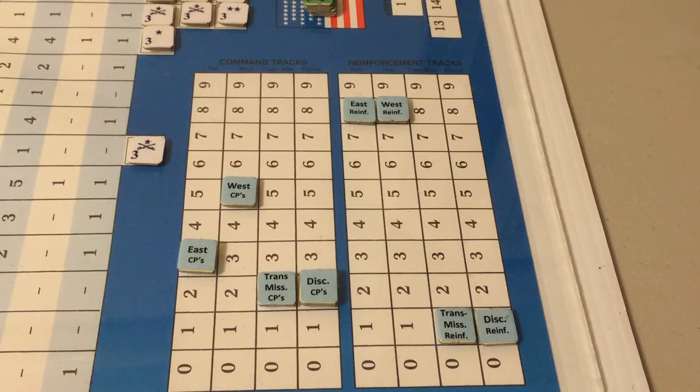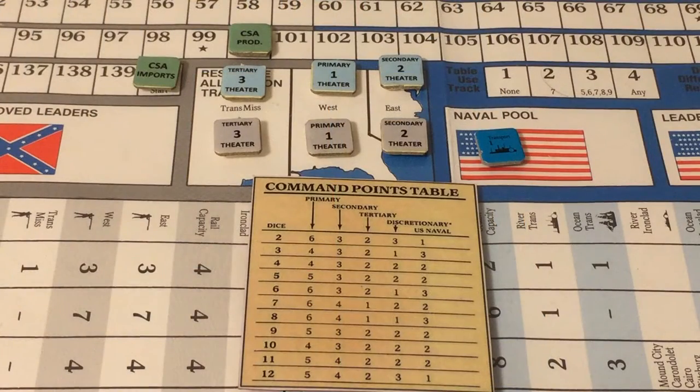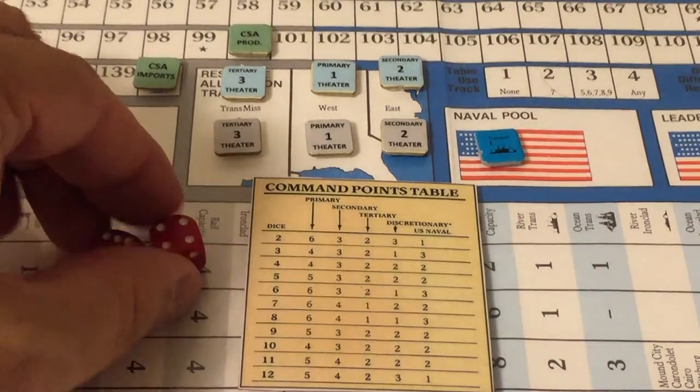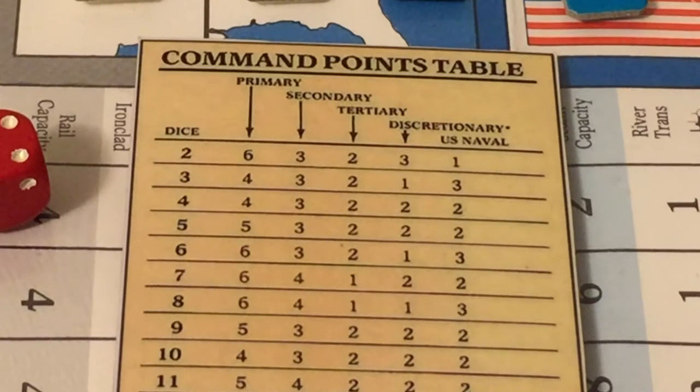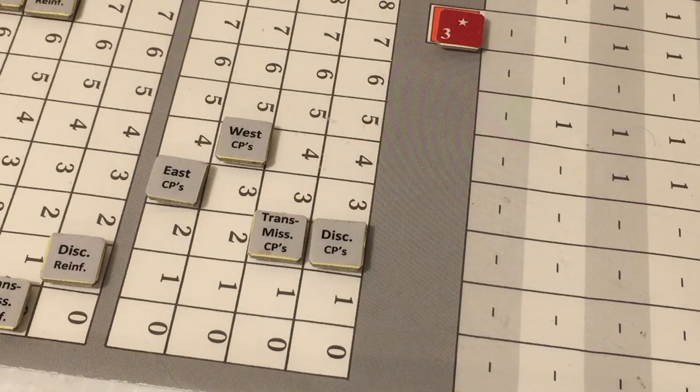We mark the commands on the Union command track. Rolling 2d6 for Confederate command levels, the roll is a 10, giving four in the West, three in the East, two in the Trans-Mississippi, and two discretionary command points. Here we have the Confederate command levels.